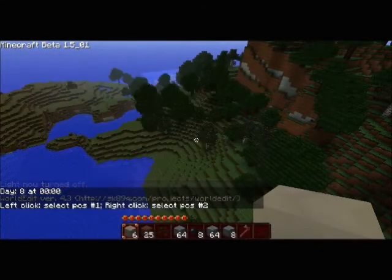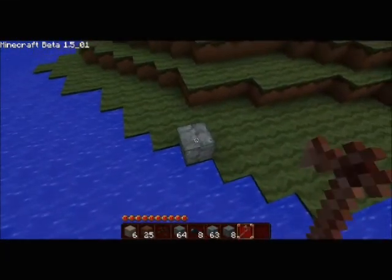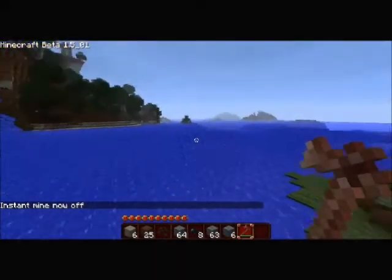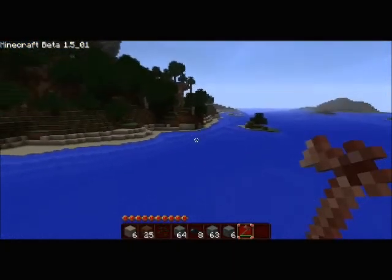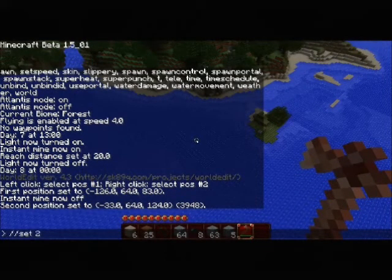Now I'll explain World Edit. You get a wand in the form of a wooden axe — left click to select your first point, right click to select your second point. However I had instant mine on, so I need to turn that off first. Put a block down and set the positions. Say I want to make this entire land area all flat and safe — select two corners of the area.